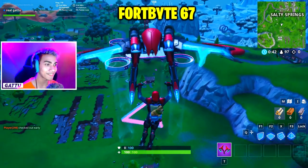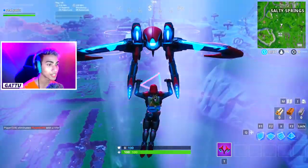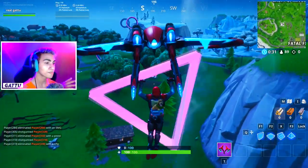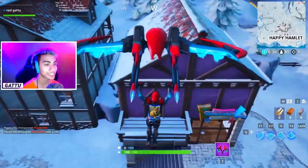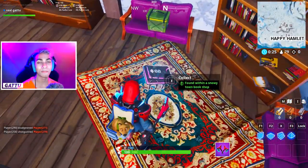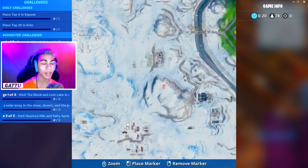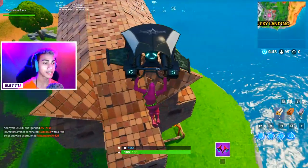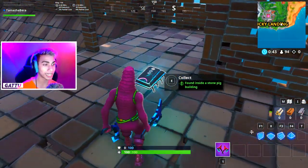Fortbyte number 67 is accessible by flying the Retaliated Glider through the rings under the southernmost sky platform — unlock the Retaliated Glider and follow the gameplay. Fortbyte number 68 is found within a snowy town bookshop — drop in at the bookshop located at Happy Hamlet. Fortbyte number 69 is found inside a stone pig building next to Lucky Landing — edit the structure and collect the Fortbyte; the giant stone pig makes it easy to find.